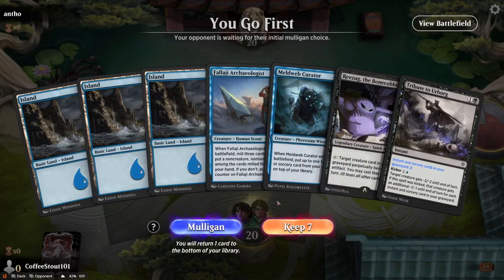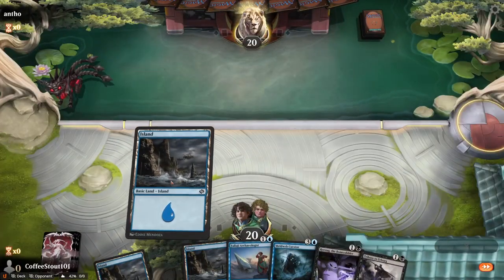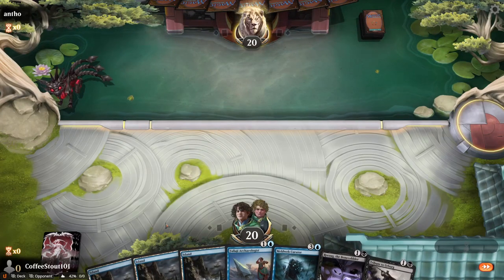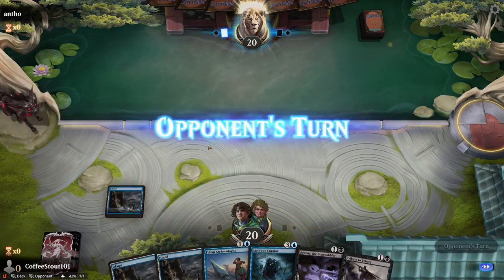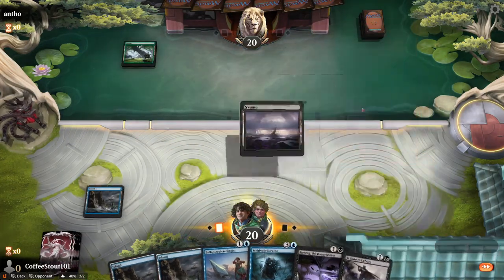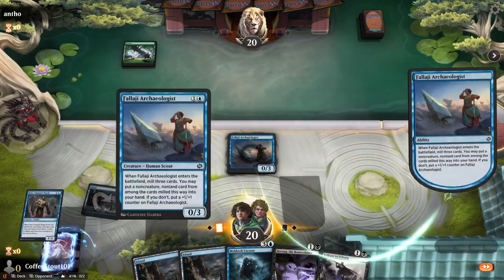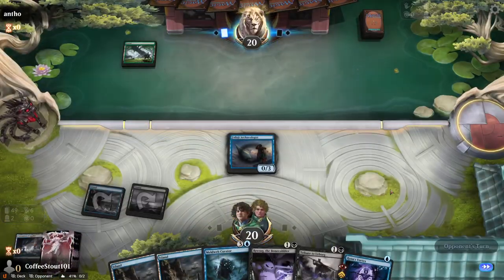No black mana, but if you know anything about me, I always draw mana. We do have three sources so we aren't getting mana screwed. We are on the play, which is great. There's the black mana. Archaeologist. Scab goes to the bin, but we do get Rona's Vortex, which is fine. Got the Bone Cobbler and another Rona's Vortex.